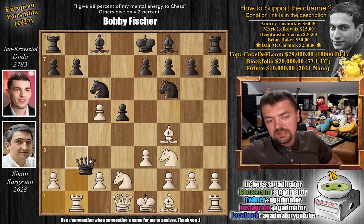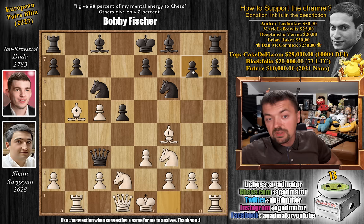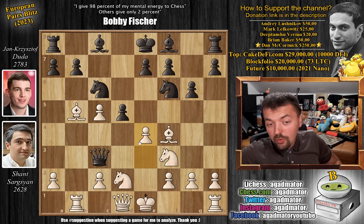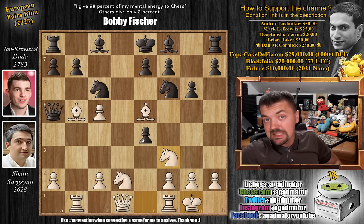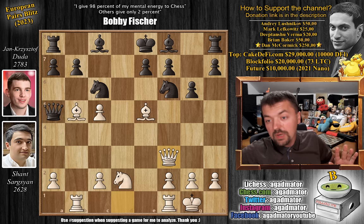Bishop to b5 and now pawn to g6, preparing bishop to g7, castles kingside, and so on. We have pawn to e4 and now d captures on e4. We have bishop to e5, attacking the queen, and queen to a5. And here we have castles, offering the knight on f3. But as you'll see, it's not that easy to keep the material. We have e captures on f3 by Duda — remember, this is all still theory. Queen captures on f3, and now, how do you continue?